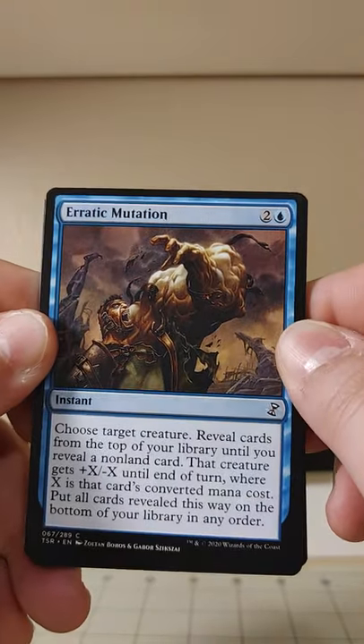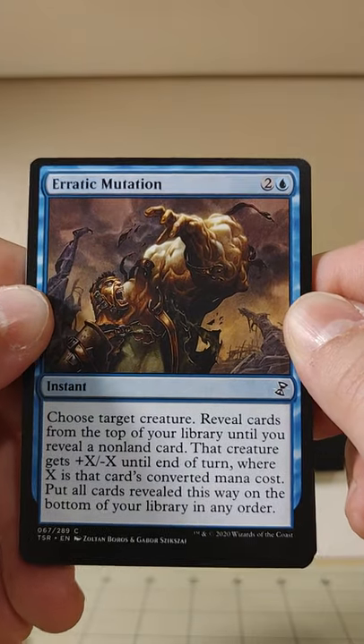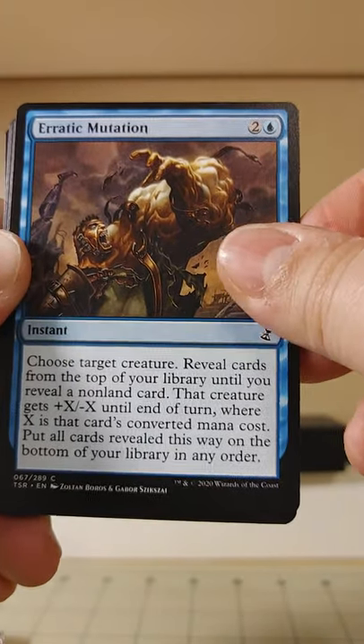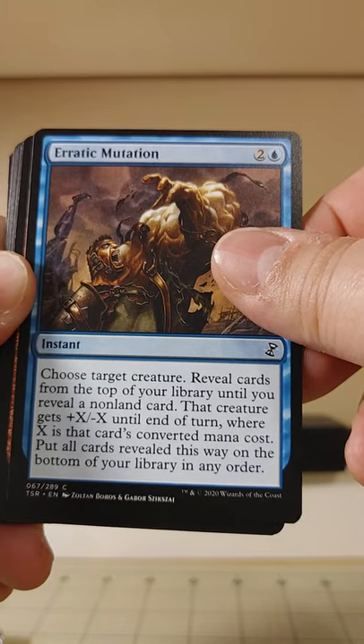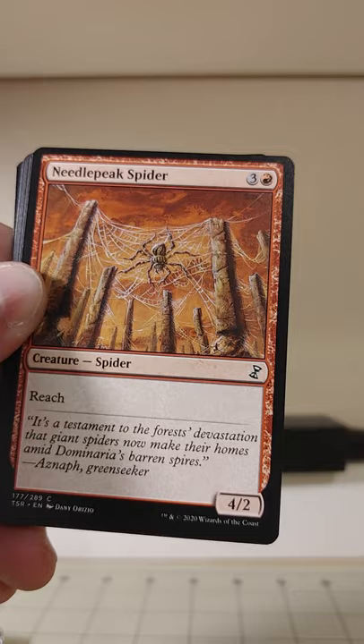Erratic Mutation — the art looks like SpongeBob after he orders the inflatable muscle-arm pants. Plus X, minus X until end of turn — you reveal cards and put them back. That's a weird instant.